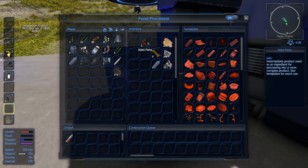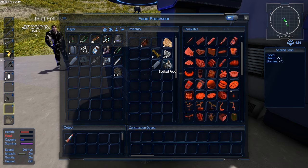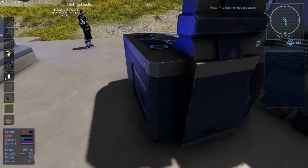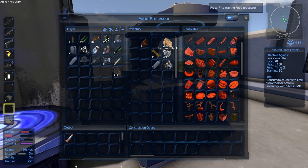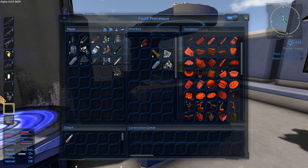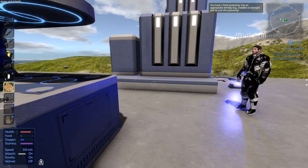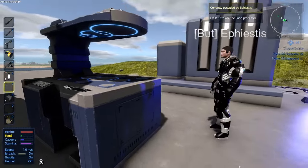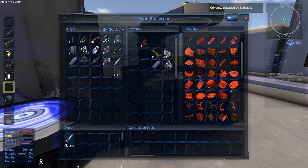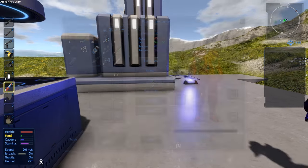Where's the food being crafted? Inside the food processor. Salami. Fun fact — if you put your helmet on, you can swim around in the lake. It's in the outlet. Salami. Okay, I won't starve to death. I got very close there.